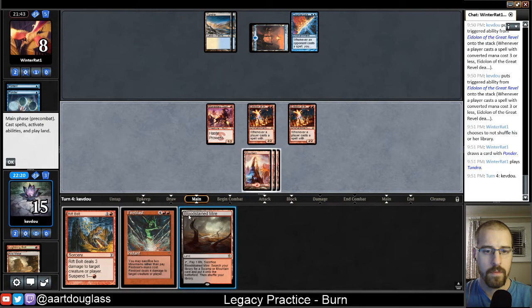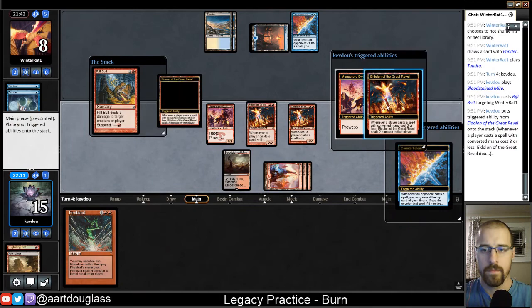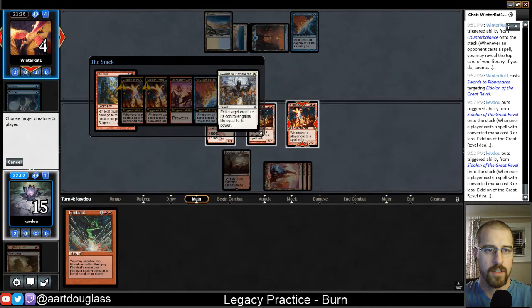And if they try to manipulate the top of their library at instant speed with like a Brainstorm, it's going to deal them four damage. I think we've kind of gotten unlocked with the Eidolons right now. So there's the Swords to Plowshares — they'll take four. I'm just going to go ahead and Fire Blast here. So I think that's going to do it.